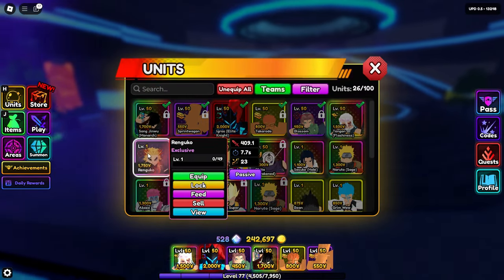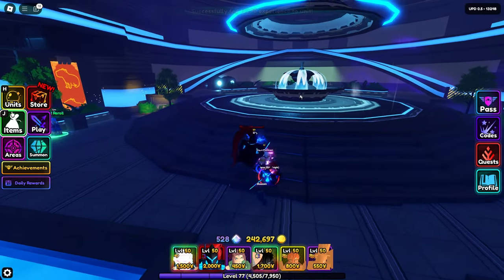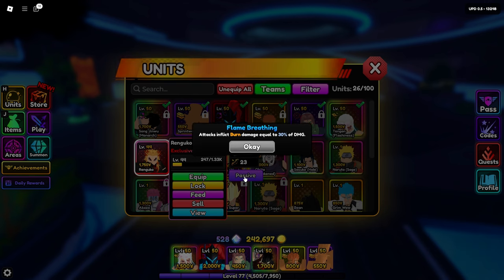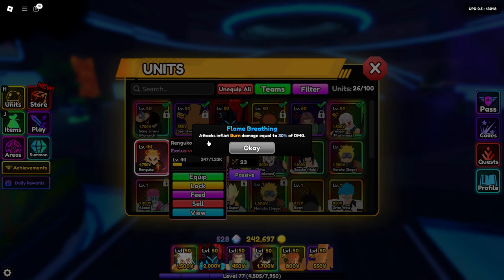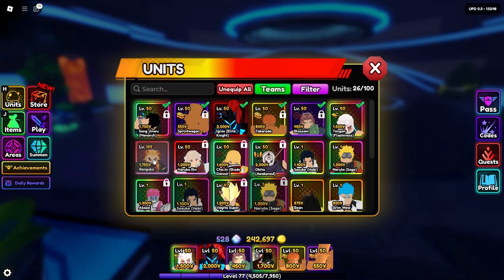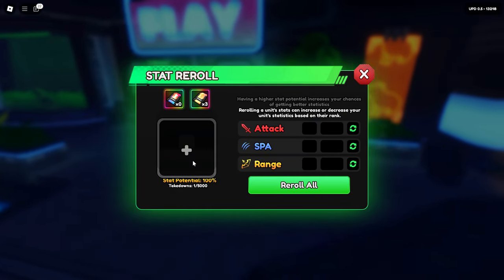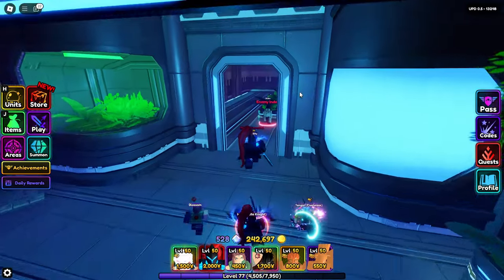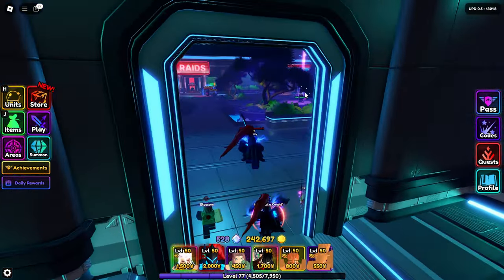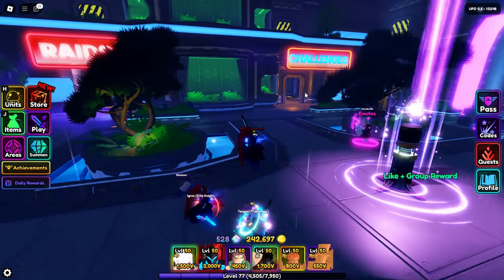Dagdagan na nga natin yung level neto bago tayong mag... Tinan natin yung passive niya. Attack, inflict burn damage equal to 30% of damage. Okay guys, ang kailangan na lang natin gawin dito eh makakuha ng magandang stat sa kanya. Farm muna tayo ng pang-evo, and then let's evolve him.